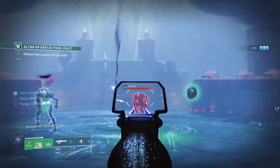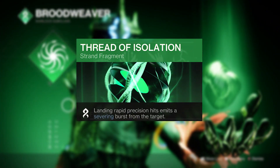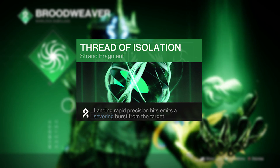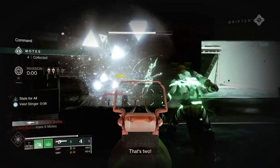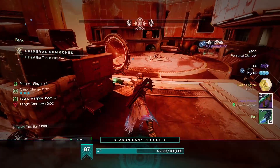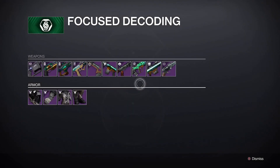It can also benefit from any of the persistent strand weapon surge boost from end game content, and it can even make use of the Thread of Isolation to apply sever to targets easily, due to its precision nature as a linear fusion and its ability to persistently land crits. It drops from Gambit of all things, but from next season you'll be able to focus it at the Drifter in the tower for a better chance at a decent roll.